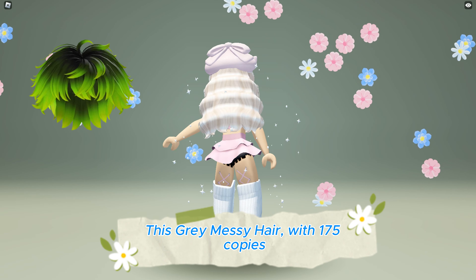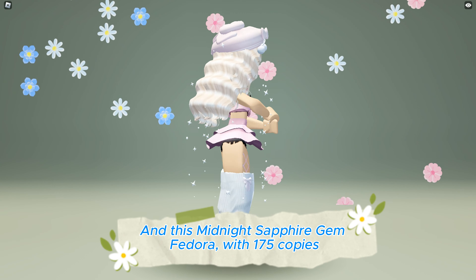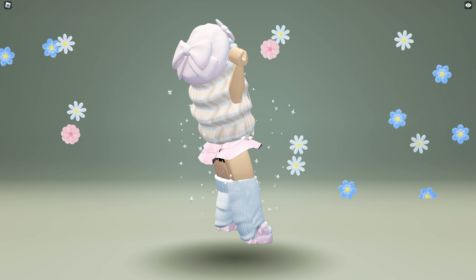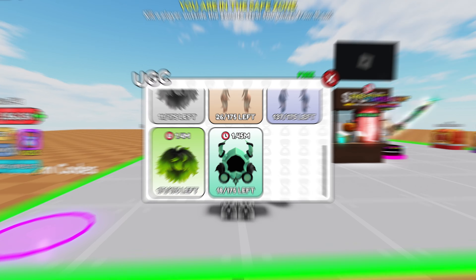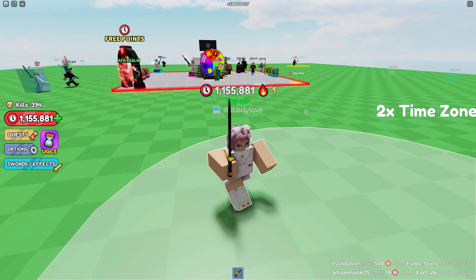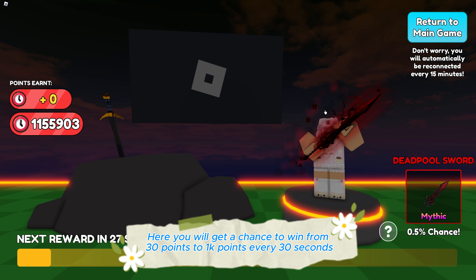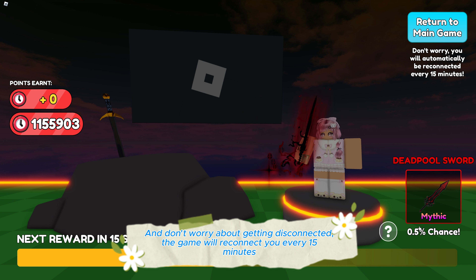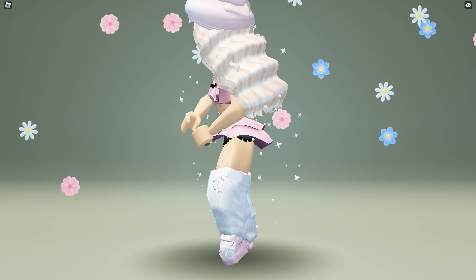This gray messy hair with 175 copies and this midnight sapphire gem fedora with 175 copies are now available to be obtained for free at UGC Steal Points game — link in the description below. Click UGCs: to get the hair you need 1 million points; for the fedora, 100,000 points. Fight enemies to get 500 points per kill, win circle zones for more points, or enter the red portal to join the AFK realm where you get a chance to win 30 to 1,000 points every 30 seconds — or even a limited UGC. The game will reconnect you every 15 minutes so don't worry about getting disconnected. This is how it looks like.